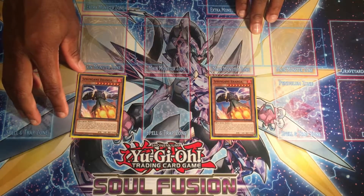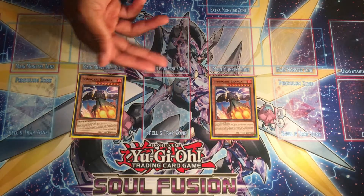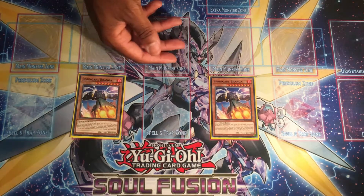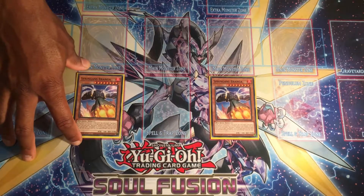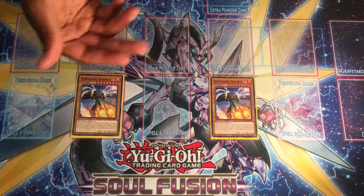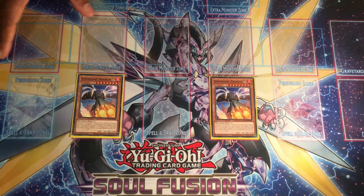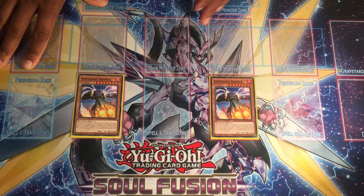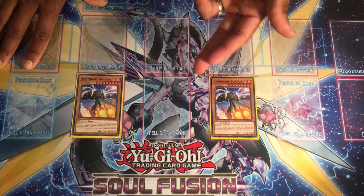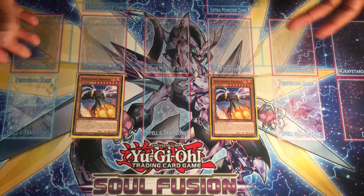Next for consistency we've got double Spriggans Branga. I have a couple of cards that allow you to recur him out of the banish pile, because typically you banish these cards and another Spriggans monster to search for another card. I'm playing it at two mainly because I'm not playing Trading. You can play Trading in this deck, but I've just gone for the two Branga.